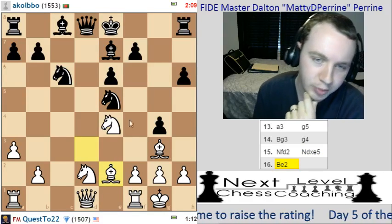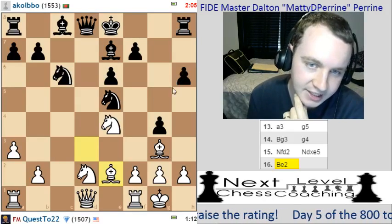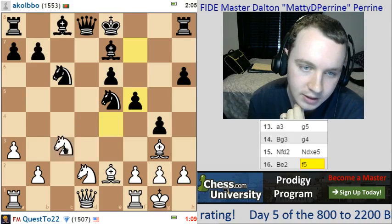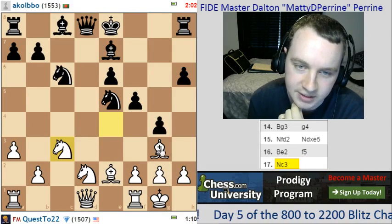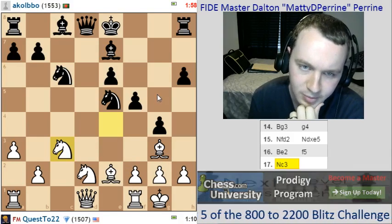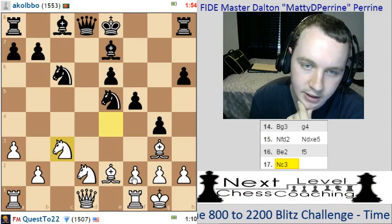Just bishop e2. We'll play f4 at some point, open up the f file. He really doesn't want to castle kingside after these pawn moves. Knight c3 — no big deal. I don't want to let him get in f4 too easily, so I'll play f4 pretty soon. If he plays bishop g5, I'll play f4 — probably. I think that's the way to go.